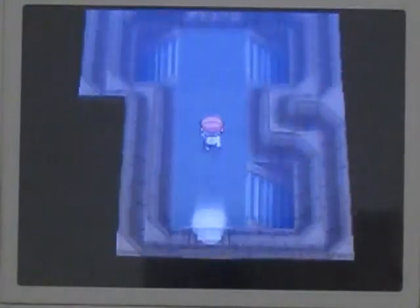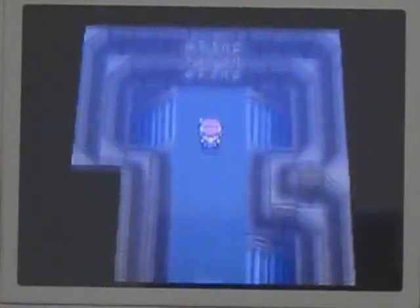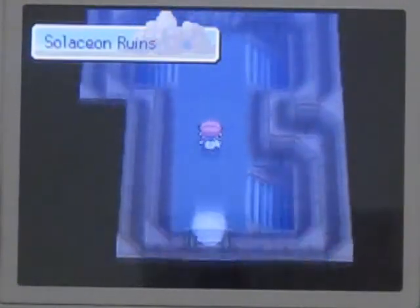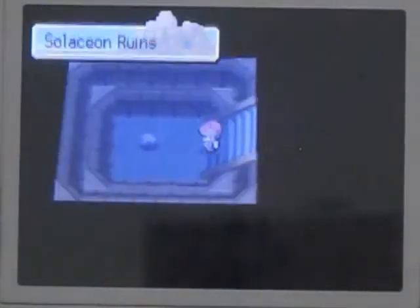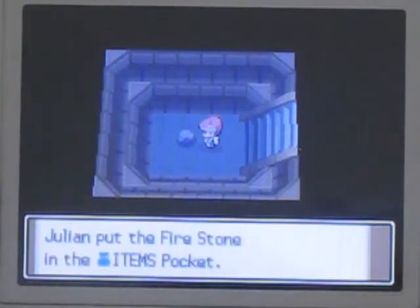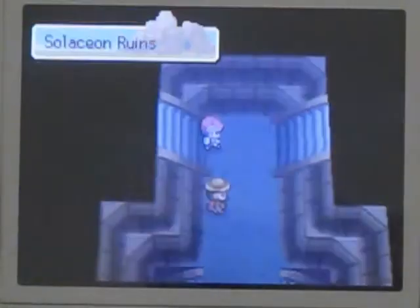Solaceon Ruins. Unown is the only Pokemon you can find in here. The inscription says - top right, lower left, top right, top left, top left, lower left. That's the sequence of stairs we have to go down to reach the treasure slide. But in some of these dead-end rooms there are evolutionary stones, which I will be using one of to evolve my Eevee. A Fire Stone - it's not this one. That evolves Eevee into Flareon, which is quite possibly one of the worst fire types in the game.